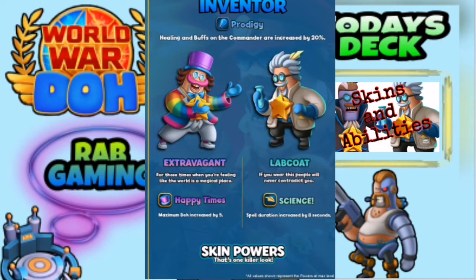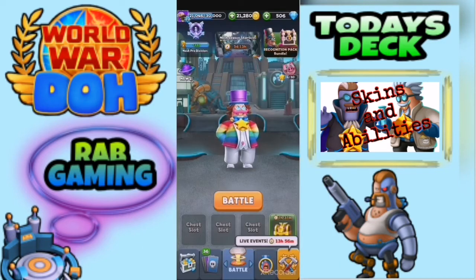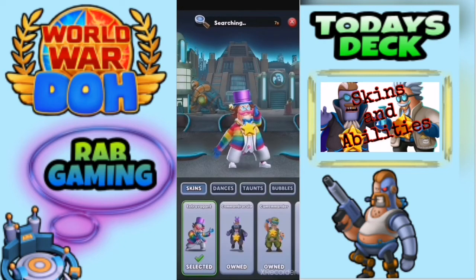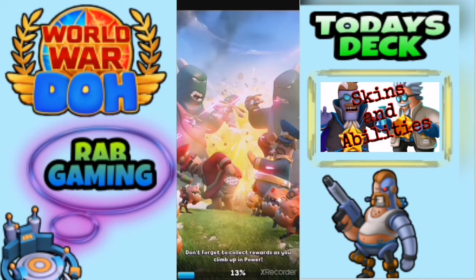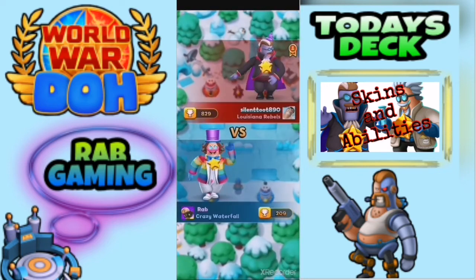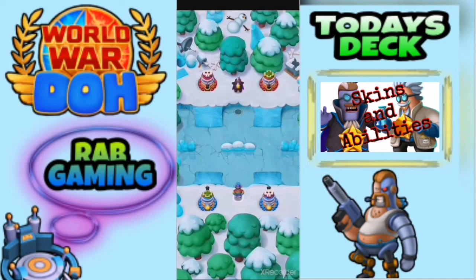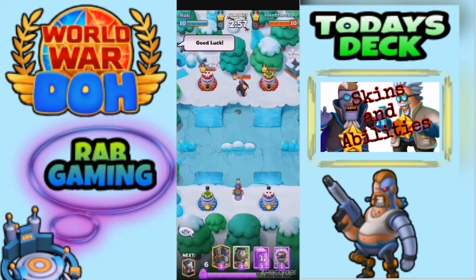We're not going to end the video there — we're going to do a quick live battle just to get some live gameplay. So we're jumping into a live battle to see how we go this morning. We're still using the same deck — this is max Cyborg — and I'm super excited to see how these abilities and skins work with this. Just getting into a match now. I don't think I'm going to make Master — I think it's just a bridge too far — but we'll see. We've got a guy from Louisiana Rebels, and he's level 10 as well, so we'll give him good luck.